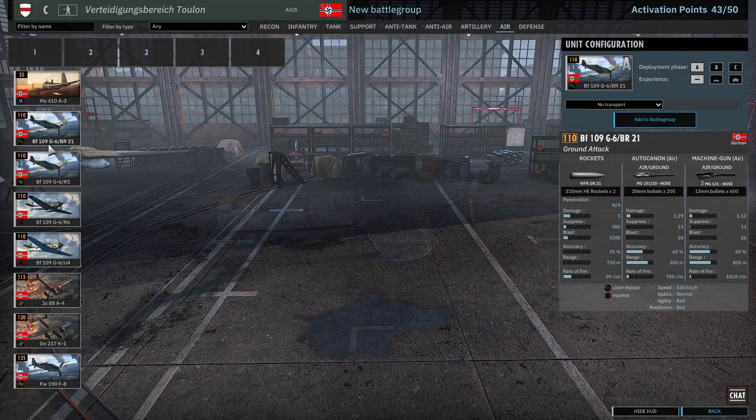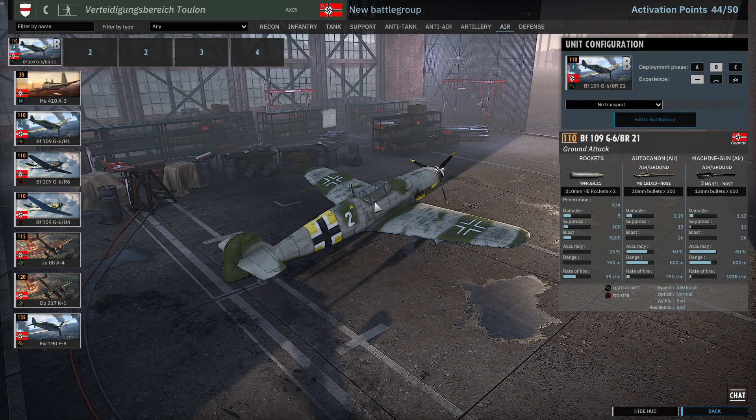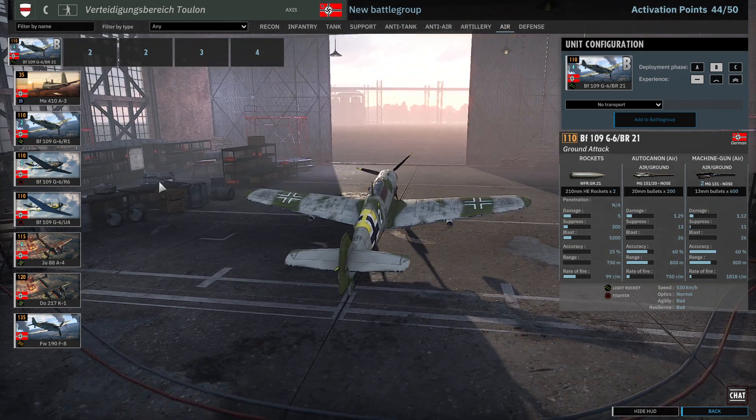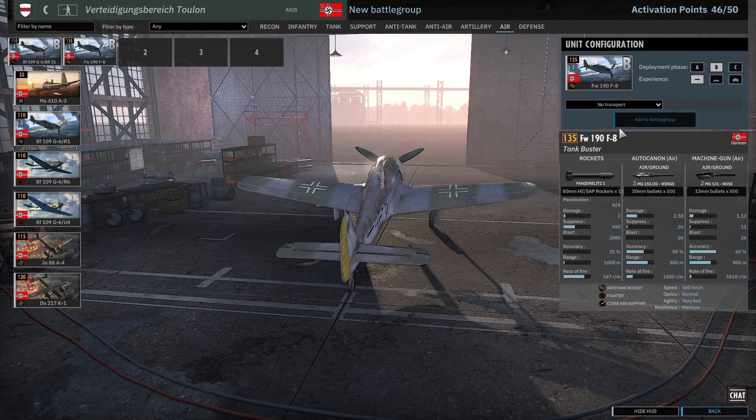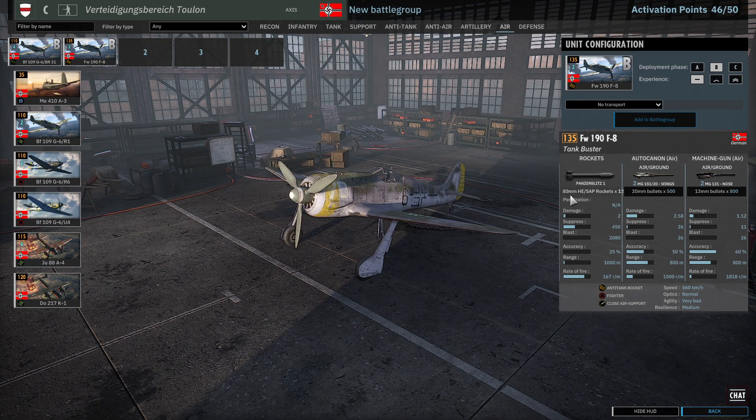Airplane — rocket is always good, especially when they start having AA. These planes are always good as well. There are 12 rockets on these. Usually I would prefer the 130mm rocket, but anyway.